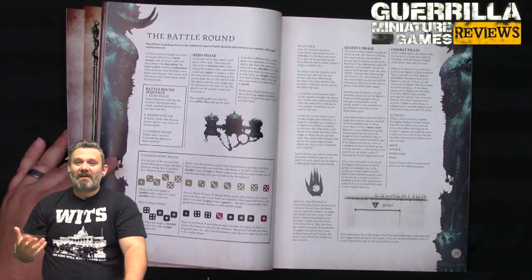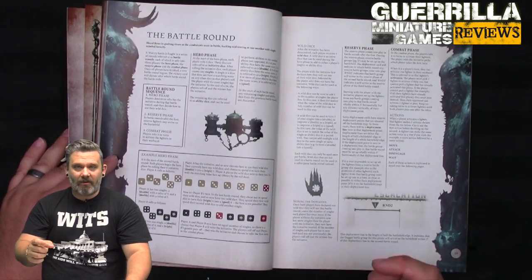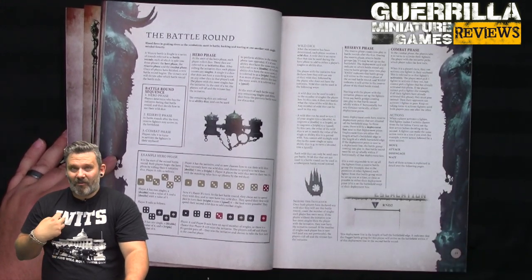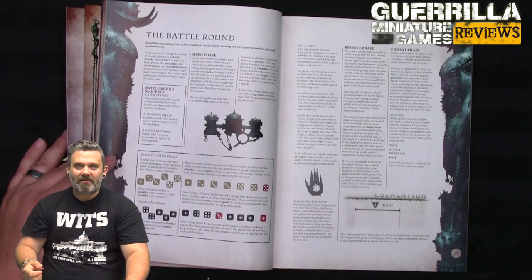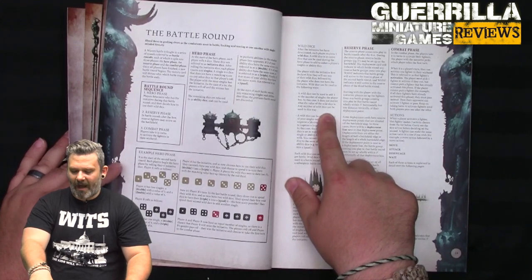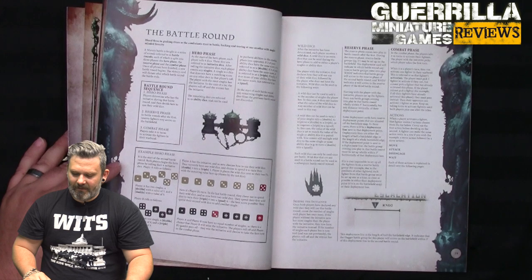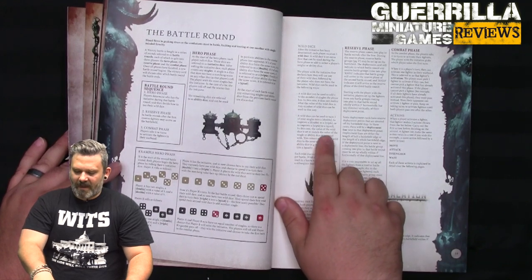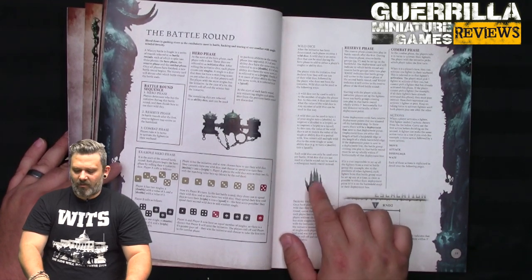You also get a wild die, which replaces command points. After the initiative roll, you can either use a wild die to create another double, triple, or quad by setting it to a number and adding it to that pool, or you can save it round to round. You get one per turn and once spent they're gone, just like a command point. The wild die can also be used to add a number to a single die - turning a single into a double, a double into a triple, etc. You cannot add multiple wild dice to the same single or double. Each wild die can be used once per battle; wild dice not used in a battle round are saved.